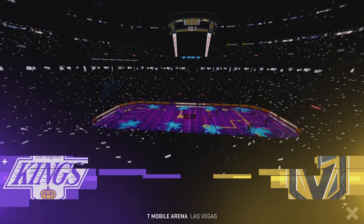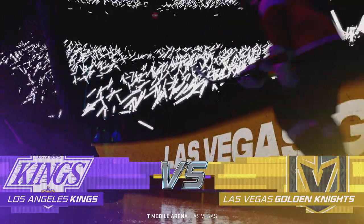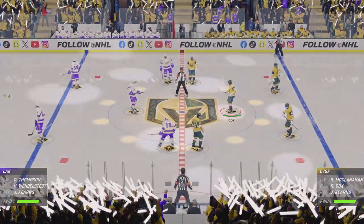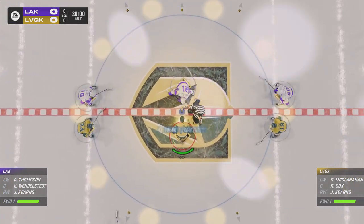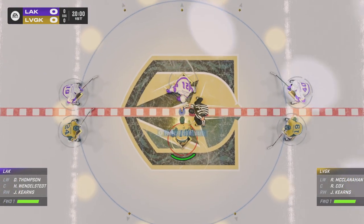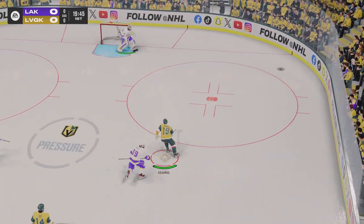What a fun night for some hockey on the ice tonight. Hi everybody, James Stavalski here for EA Sports. I'm ready. I know you're ready, and these fans are ready to go. Both teams seem ready, and they are about to drop the puck in this opening faceoff. Las Vegas will go to work as they win the draw.